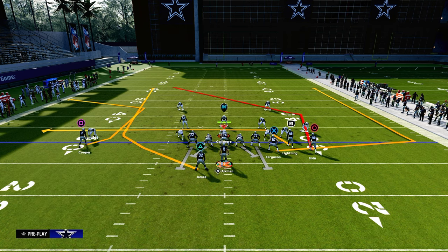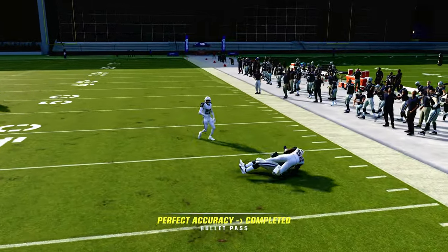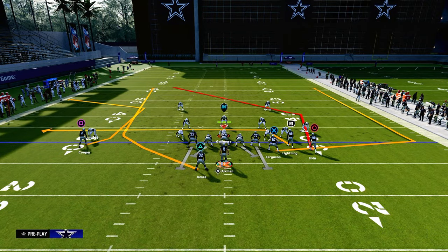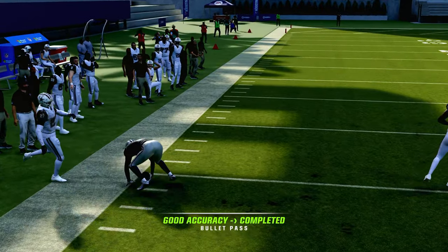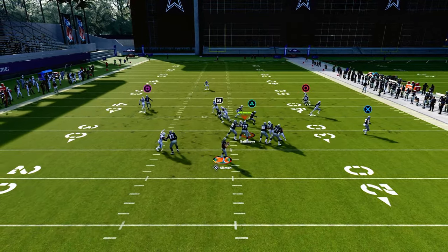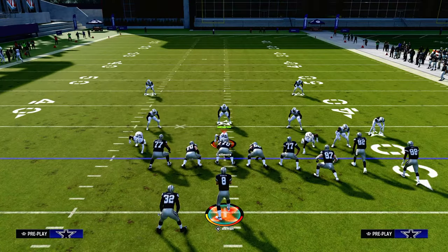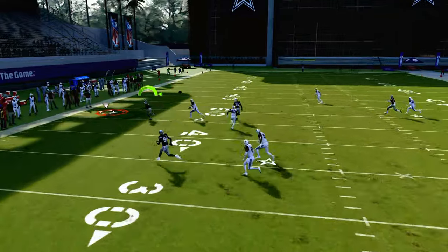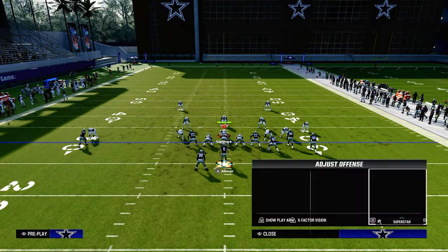Now let's talk about this against man-to-man. First and foremost, the drag — when you pair the drag with the Titan wheel, a lot of times it will cause a natural pick and rub, and that Titan will get open to the flat relatively quickly. Another thing is this C route specifically out of double post. I actually find this to be a little bit more successful when I run this with the C route to the wide side of the field. When he cuts to the outside, if he doesn't get separation for whatever reason, you can easily just cut it off and user-catch it to prevent any worst-case scenarios like a pick. But a lot of times, this C route is going to win against man-to-man coverage. A lot of times they also really like to put that outside third defender over there, so that's something else to look for.